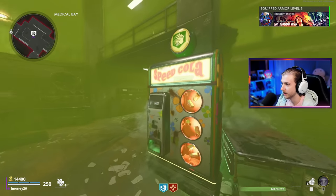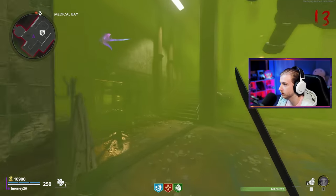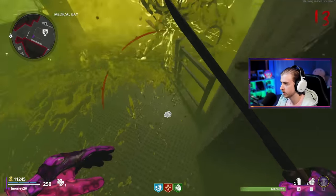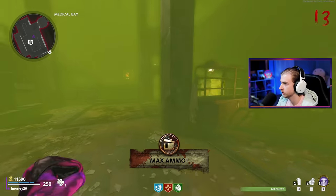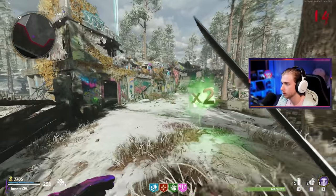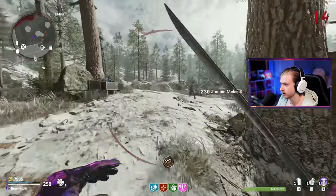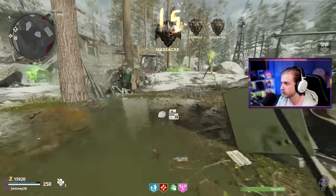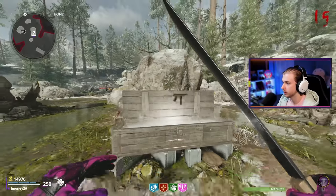We have armor up to level three on a dog round - perfect. Now I'm adding speed cola to get our field upgrade recharge up faster. Grabbed elemental pop pretty early. A megaton spawns in - tesla storm on him, got him to split. Round 15 - we gotta switch. Goodbye machete, rest in peace. What do you have for me? The Carv - not bad, although it's doing little to nothing.